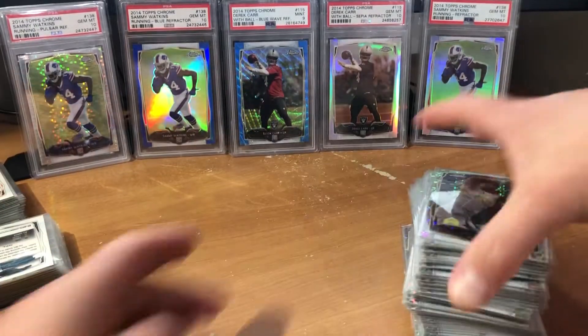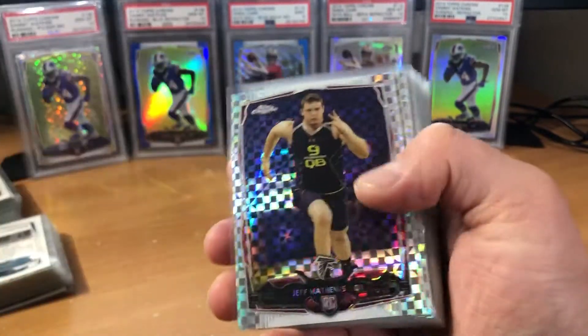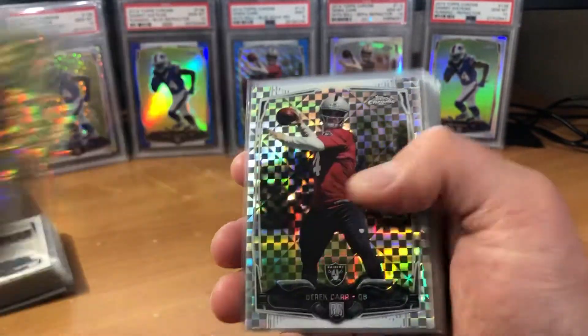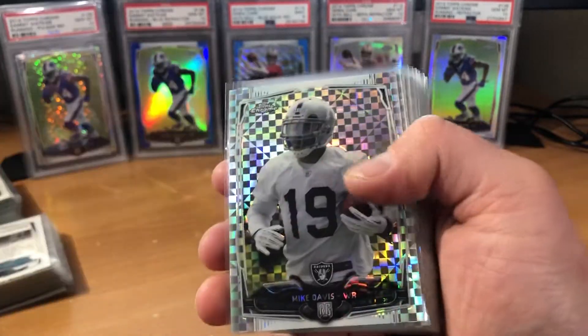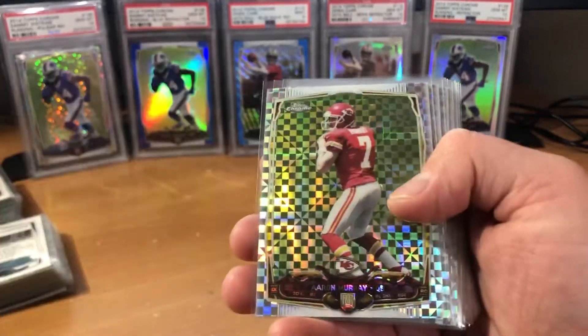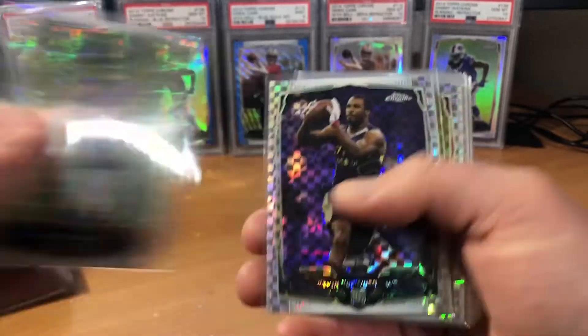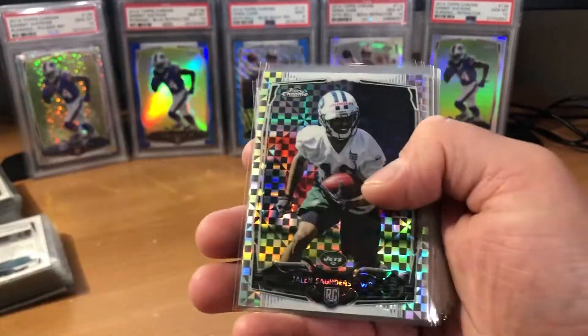Time to get into some rookies. So I've got a lot of value here: Davante Adams, Derek Carr, and Odell Beckham Jr. Just right there those three are big cards — they go for quite a bit. So picking them up for a dollar, you cannot beat that.